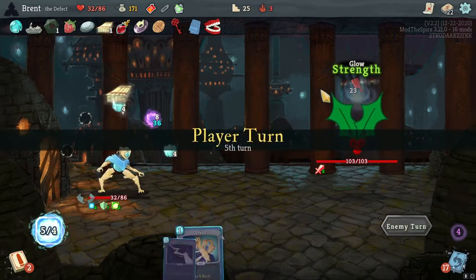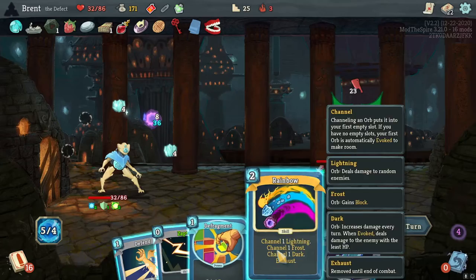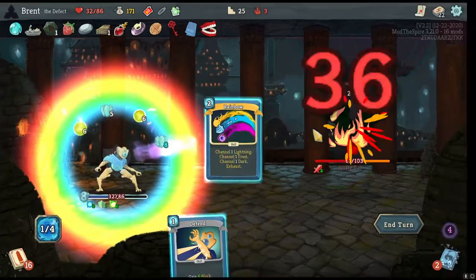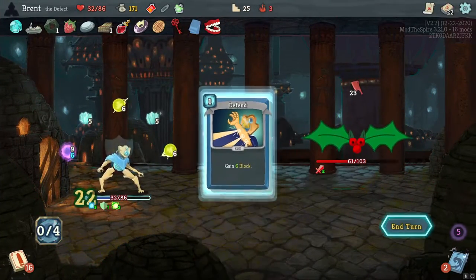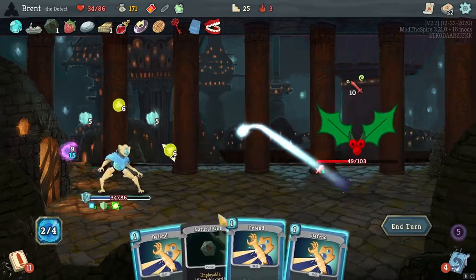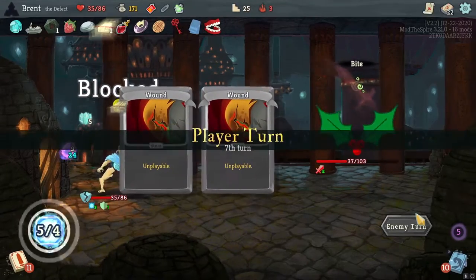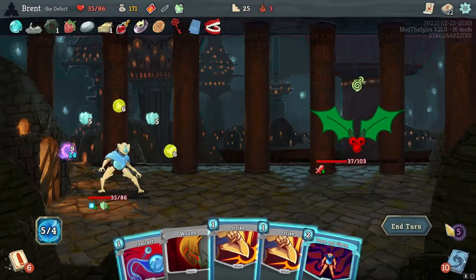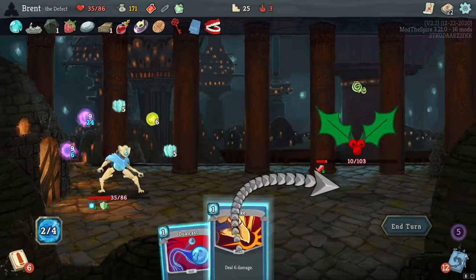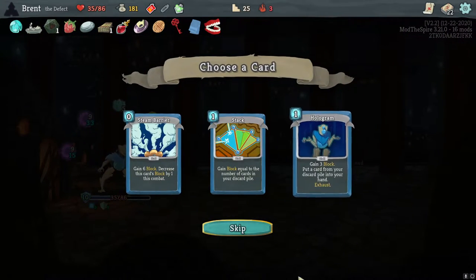Apparition here is good — Defrag, Defend. I'm not going to play this right. There's the Natural One. Now let's go ahead and play this — Capacitor here, and then I think I just wait. They're free to be attacked now. A bunch of damage, but we got this. Snap, Defrag, Cold Snap, Rainbow — there we go. And then a Defend also. 20 block and we will get the full benefit of our regeneration potion. Very nice.